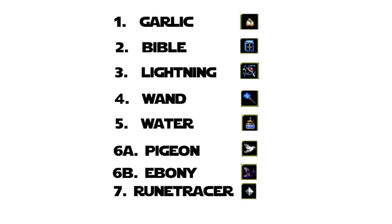Next up I'm putting Lightning as number three. This will randomly strike enemies on the ground and usually instantly kill them. I'm putting it at number three because it is one of the highest DPS abilities in the game, you don't have to aim it, and it doesn't rely on any positioning or anything like that.